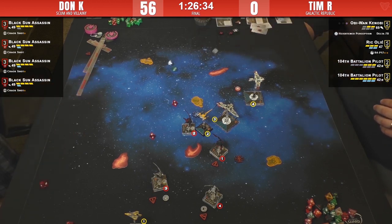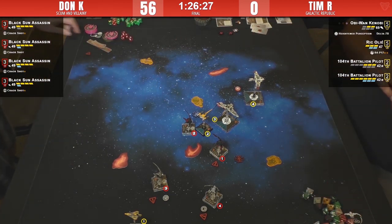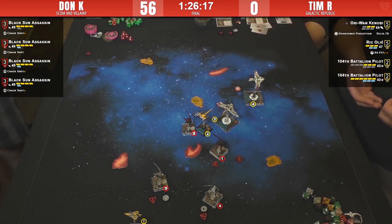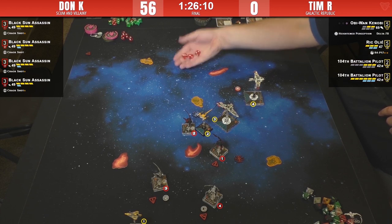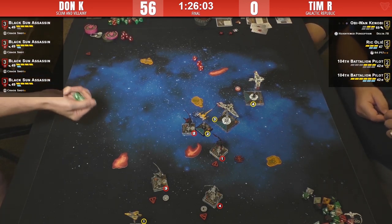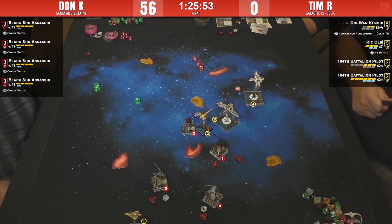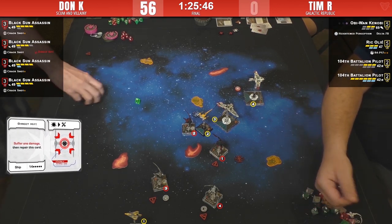Was that last hit a crit? No — Don just has weird dice. Another two double-evades from the Superstar. That dude will probably live. Oh — it's a crit! Three damage through the cloud. He didn't even spend his focus. Time to hurt some arrogant Star Vipers — Number Two is probably going to eat quite a bit. Travis in chat says the four-point bid is gold.